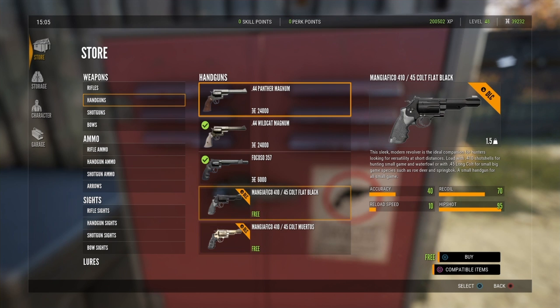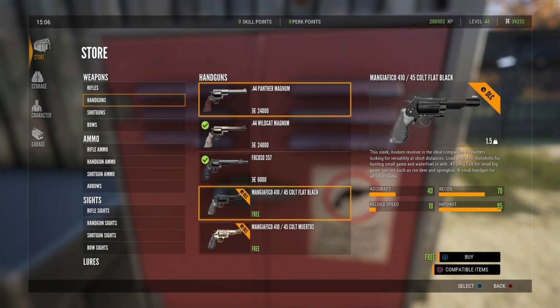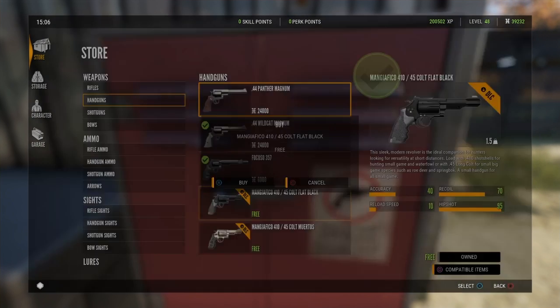Going down to the handguns, we've got the Mangiafico — that's what someone told me it's pronounced — the Mangiafico 410/45 Colt in flat black, and the Mortos variant which I'm pretty sure is the one with the awesome looking design on it. Let's go ahead and buy both of those.